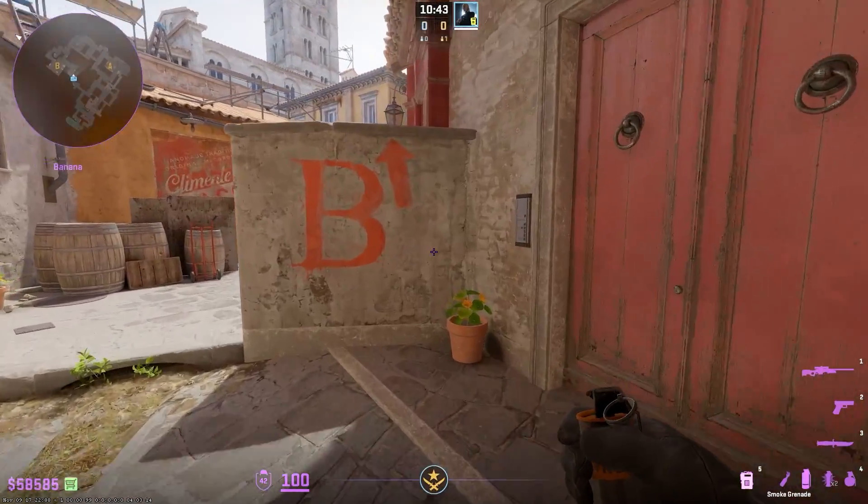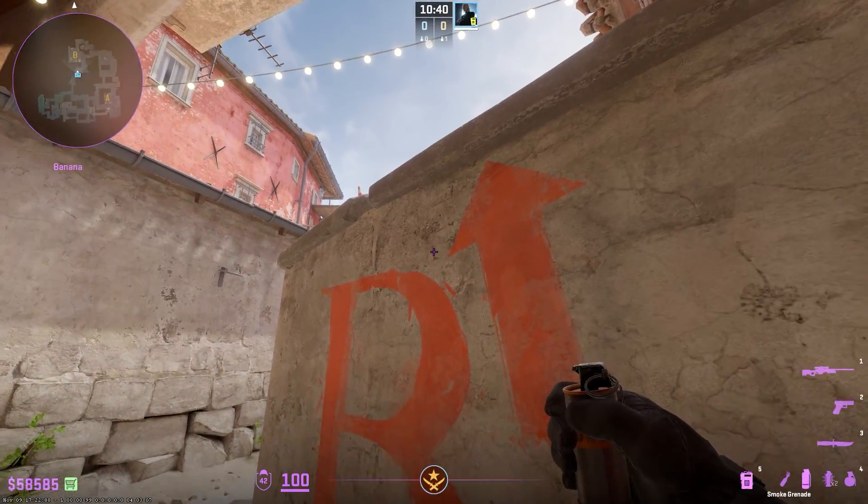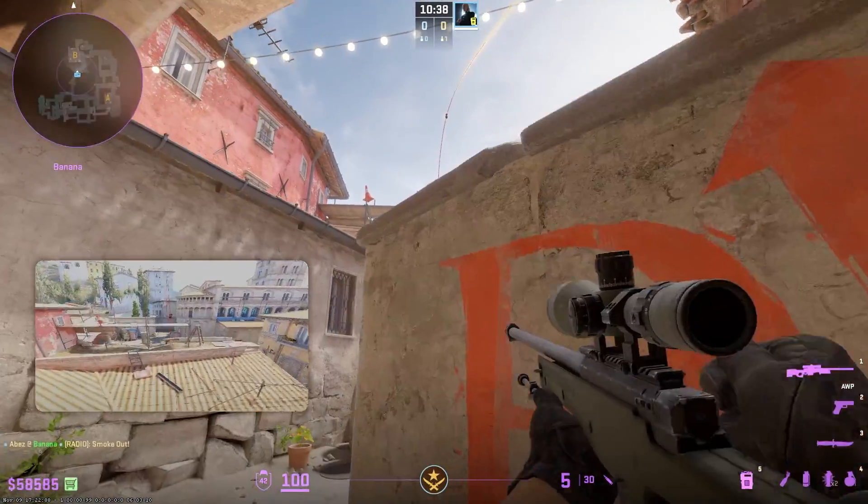Number 4: Another coffin smoke from this angle. Aim toward the top of this line and jump-throw.